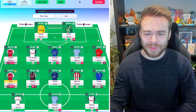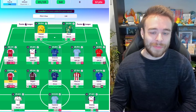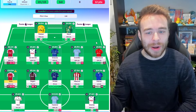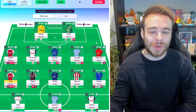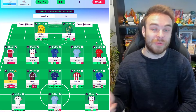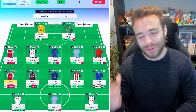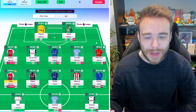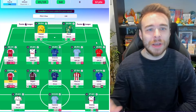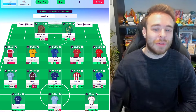Milenkovic is in there as the 4.5 mil option. On set pieces they're always trying to find him to nod it down to an attacker — it's worked once this season and nearly worked again but Chris Wood was offside. With fixtures like Palace, Leicester, West Ham, Forest have the third best defense in the league, so a Forest defender is definitely a must. That's the first wildcard draft.